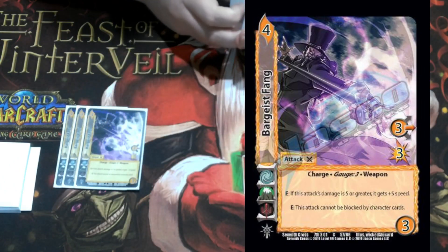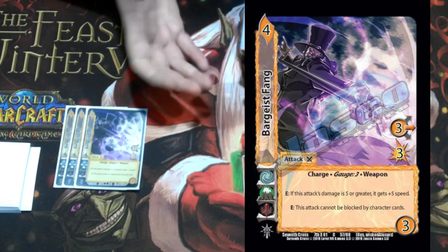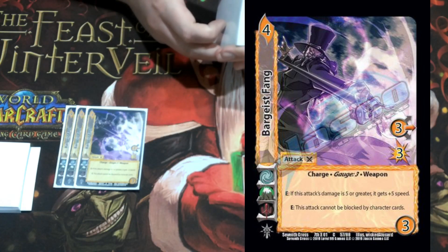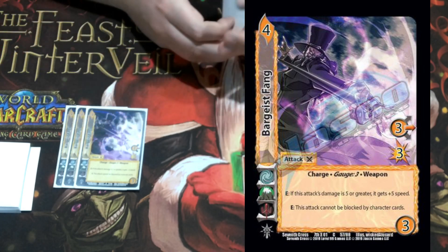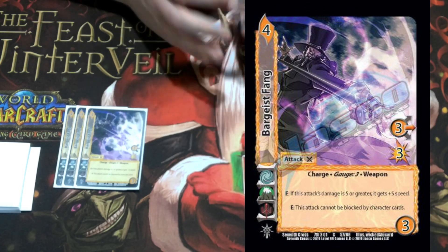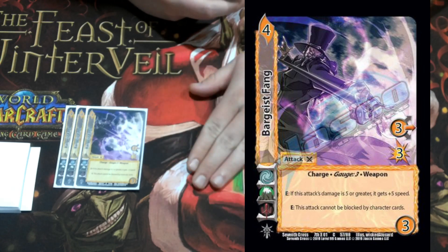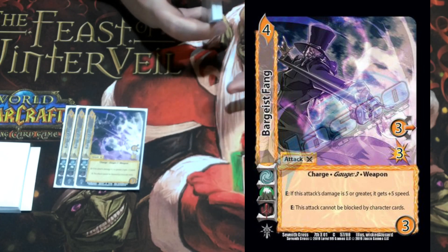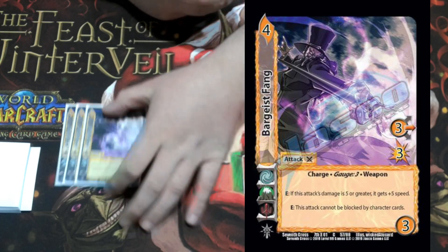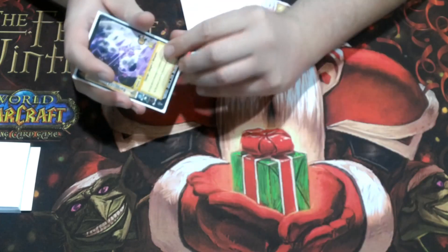Since we're already being pesky and trying to make sure our opponent doesn't block, we're playing three Bar Guy's Fang. It's a four-three, no block, three mid for three, charge, gauge three, weapon. Enhance: if this has five or more damage it's plus five speed — insanely good. Enhance: this cannot be blocked by character cards. With Yuhakasho coming out, there's going to be a character that relies on blocking with character cards, and this shuts that down. A lot of seventh cross characters play a lot of characters in their deck, so this is really good against that. With our character it's going to get four damage, throw, and five speed — so it'll be eight mid for seven throw gauge three.